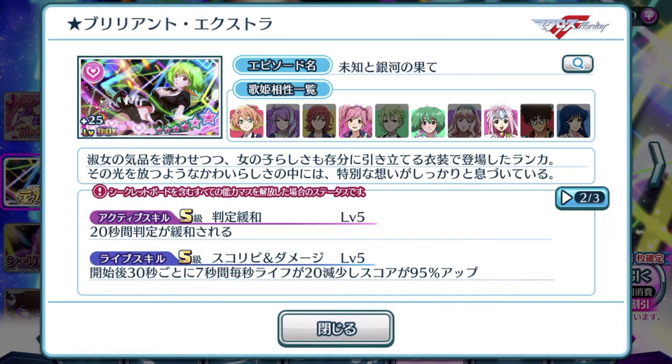Alright, so moving along. Active skill: for 20 seconds, you'll have an easier time tapping your notes. And of course, the most important thing for this episode plate is the life skill — S rank as well — score, repeat and damage. So pretty much similar to Cheryl's episode plate, just that Ranka's has a special note attached to it and it is not selfish to just the Diva alone.